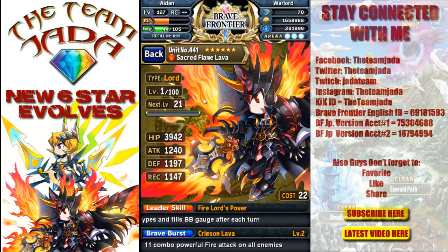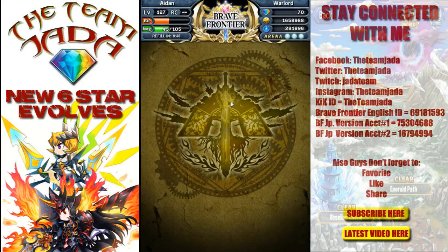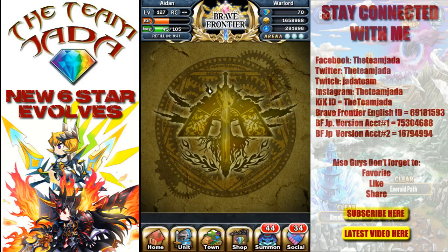I will most likely be taking this fighter to level 100 really quickly and probably implementing her into my arena team. It won't be my light and dark arena team, but a different fire group. I have a pretty decent fire team — I've got this Lava, Sacred Flame Lava, plus my three Freyrs, and I picked up Aisha as well. So I'm definitely happy about this unit.